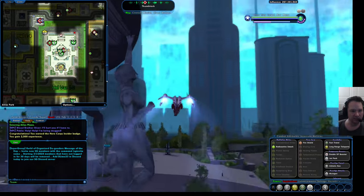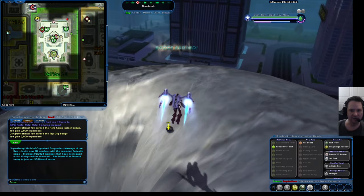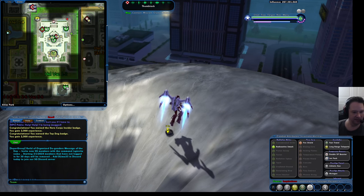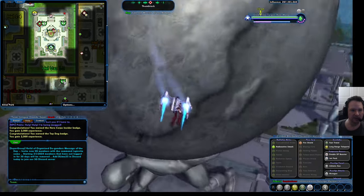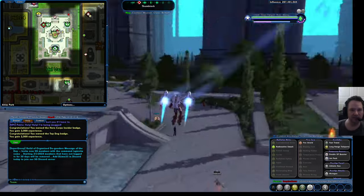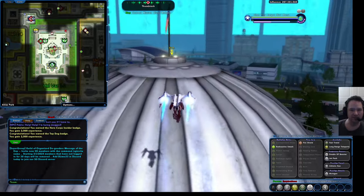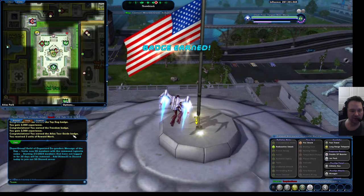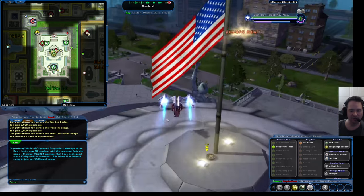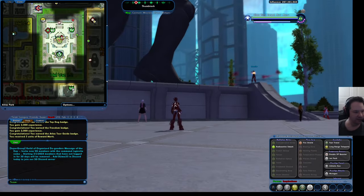This one is right up front — and this is exactly why I say flight is very handy, because this one is right on top of the building. That little badge right there. Looking at my chat it says: 'You have earned the Atlas Tour Guide badge. You have received five units of reward merits.' Now, this character already had the long-range teleporter unlocked, but if she didn't, that little trip right there would have done it, and it didn't take very long at all. That's how you do it.